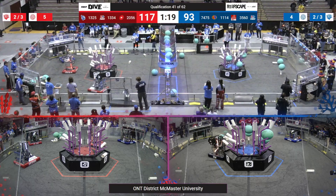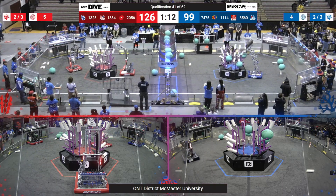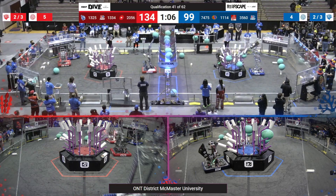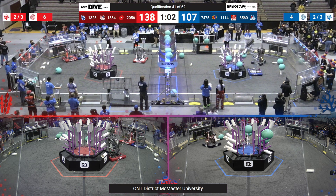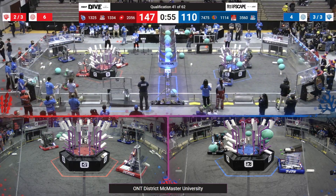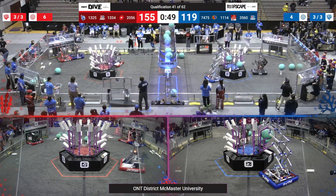1325 and 26 are constantly adding coral to the reef. 1325 is racing back and forth between their human player station and the reef, trying to score as much coral as possible. 26 is grabbing another algae to score in their alliance's net above the barge — scoring algae in the net is worth four points. 1114 from the blue alliance is able to grab some algae but throws it out of the reef, focusing on coral scoring.